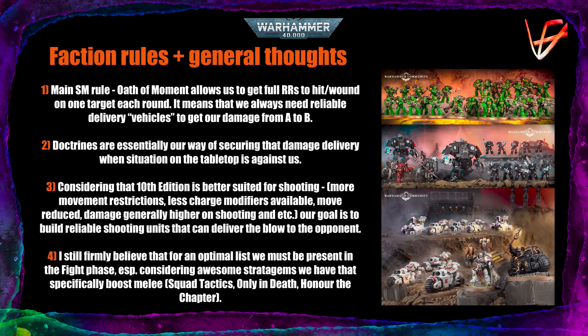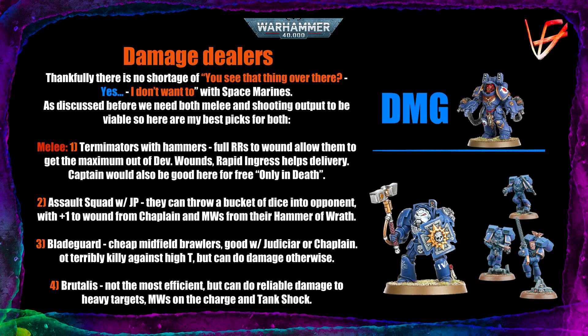Now let's talk about damage dealers and support units. I'm not going to concentrate on HQs because those are essentially just attachments that you add to a unit to make it do its thing better, so we're going to talk about them along the way. We have no problem finding good quality damage output in the Space Marine Index. As discussed, we need both melee and shooting — so let's first talk about melee. I really like Terminators with hammers. All Terminators are generally good now, but Terminators with hammers are a bit nicer because of the devastating wounds ability on the thunder hammers.